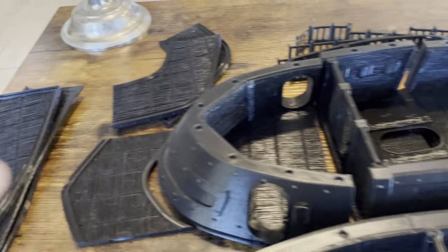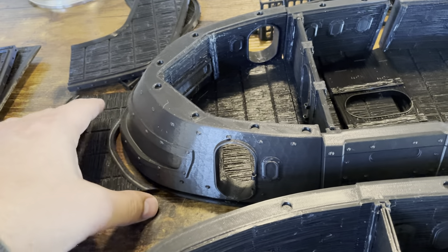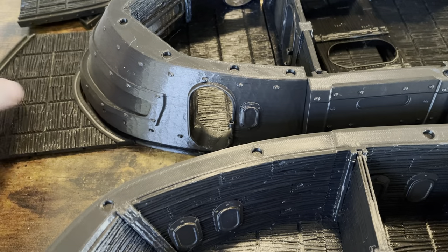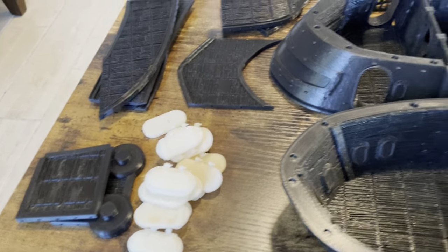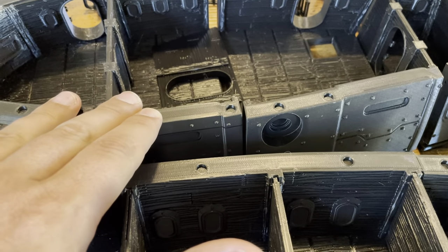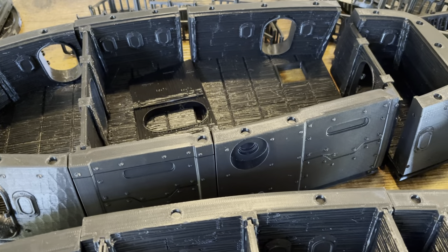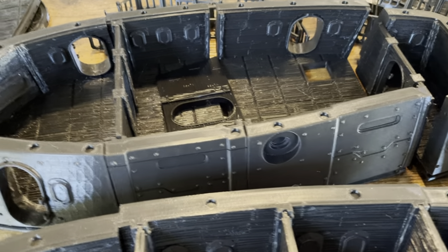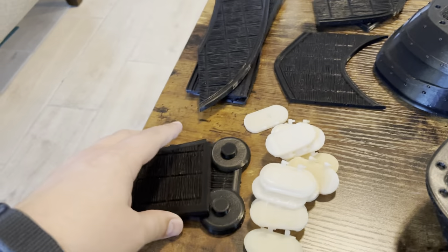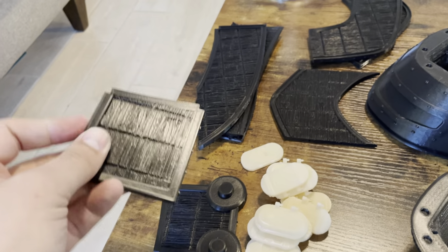In addition to that, there is a walkway that goes around the second level. You can see this slot — it just kind of slots right in there and you can glue it right in. It's a whole bunch of pieces that go around the ship, though it doesn't go quite all the way around, as the cargo bay doors don't have any walkway underneath them.